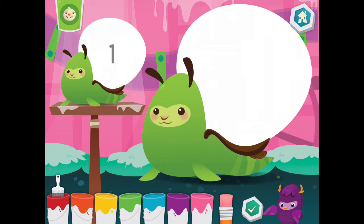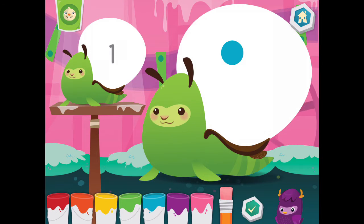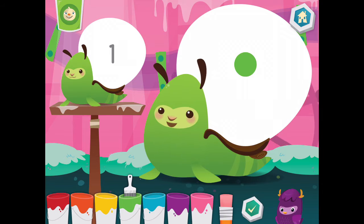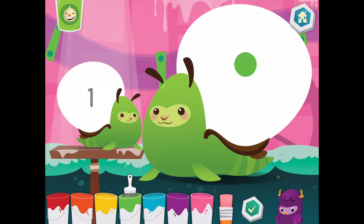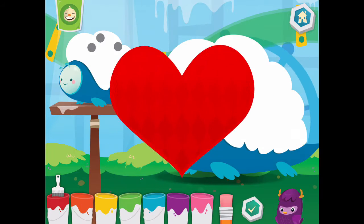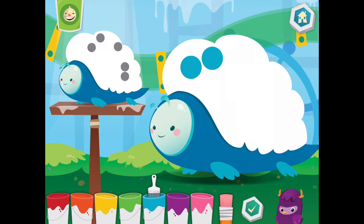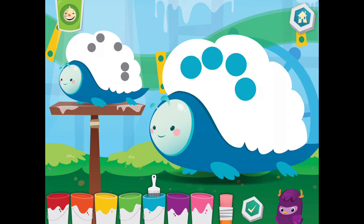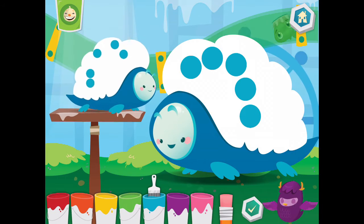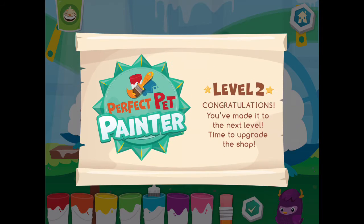Put the number of shapes on the mommy as shown on the baby. Blue. Eraser. Green. Woo-hoo! Blue. Fantabulous! You are a perfect pet painter!